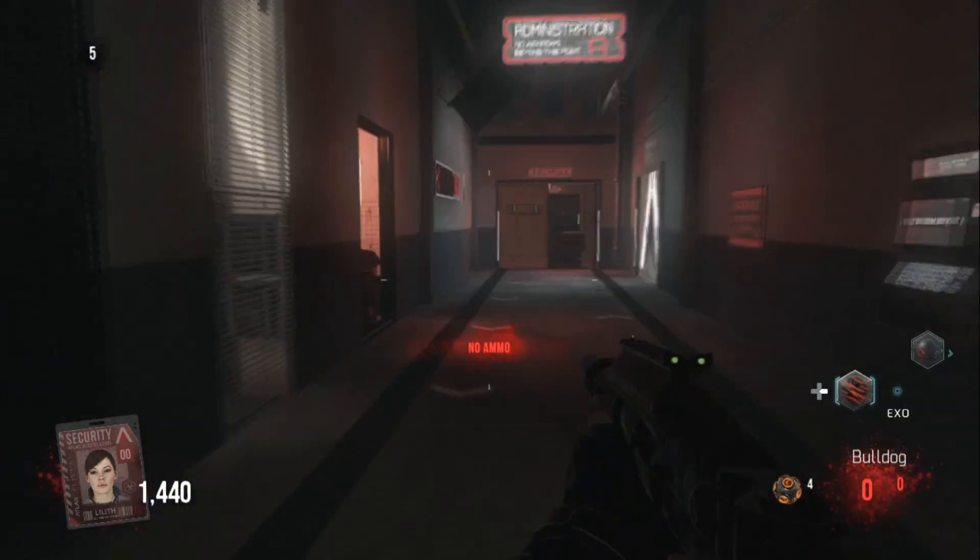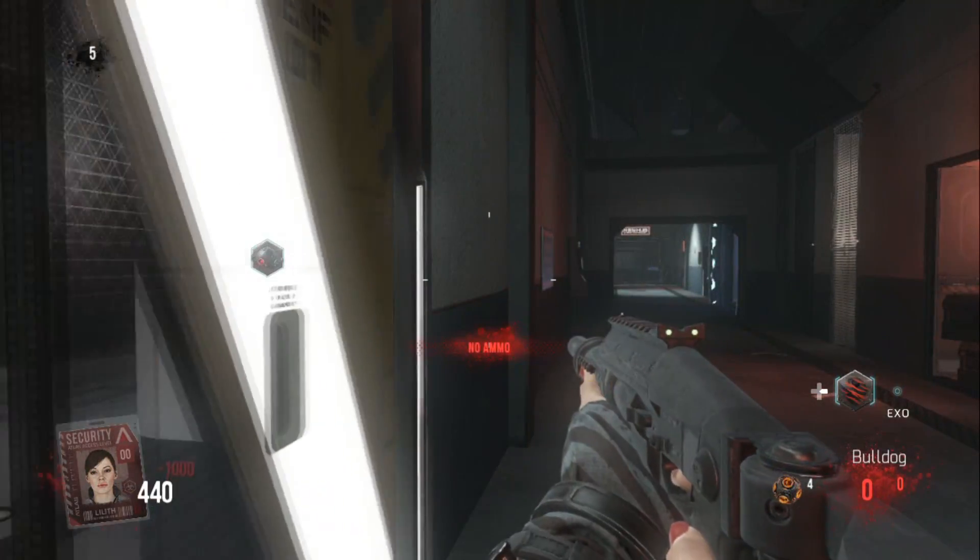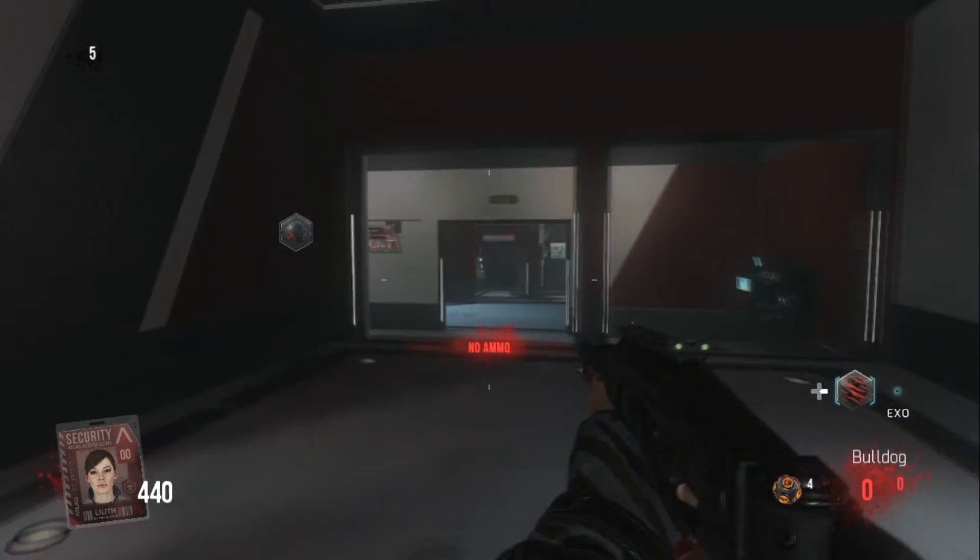Open those two doors and then run all the way down here. There should be another door on the right — open that door. Once you've opened that door you're actually in the room where it is.